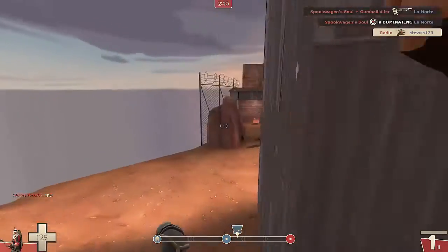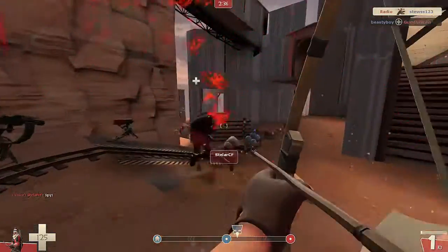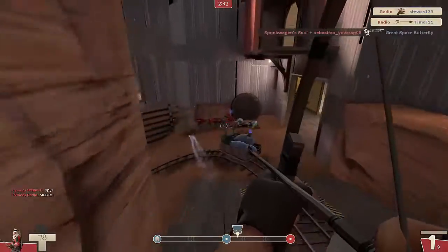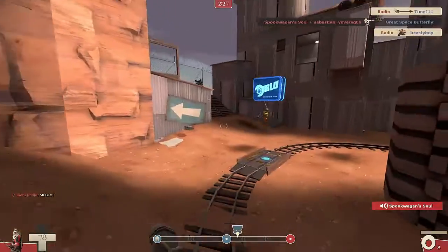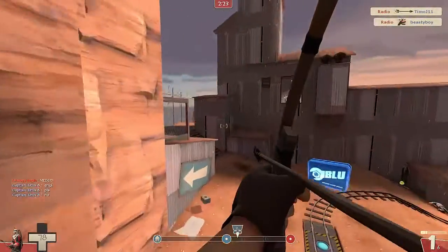Here, a Spy tries to go invisible. Simply draw back the bow, shoot him in the head — very quick, very easy. And there you go, shooting someone in the foot. I really like the Huntsman in terms of sniper weapons. I'm dominating four people — holy crap, this guy's quite proud that he's dominating four people.